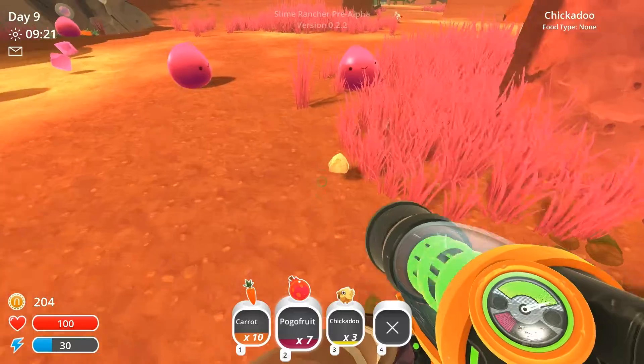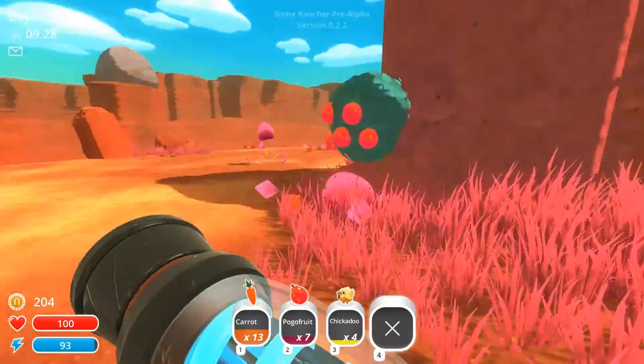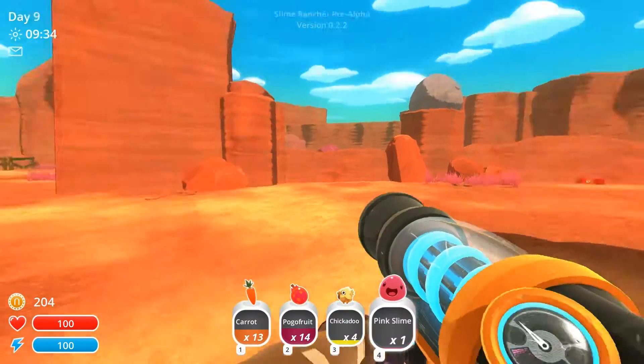More of these little dudes. Come, chickadoos — I will give you a good home, I promise. Pink slime, fire. The pink slime's got in my inventory again. See you later.